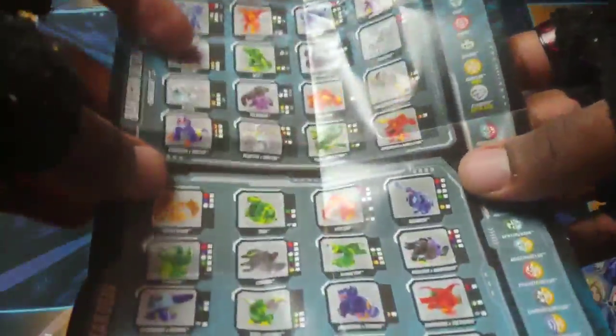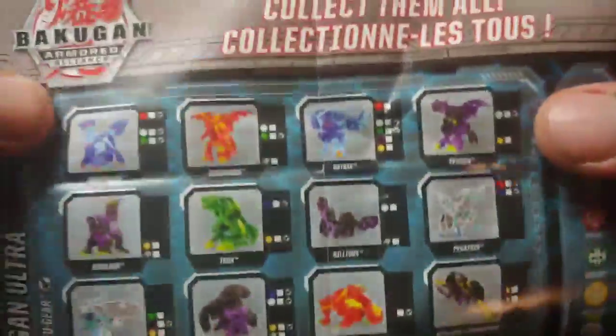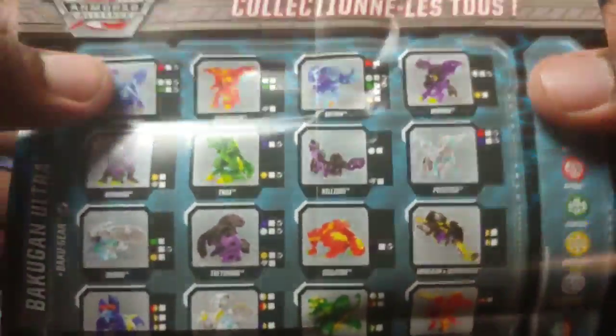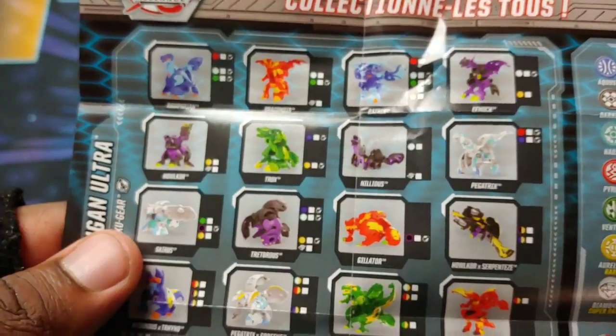Put the cards off to the side, let's look at the instruction sheet real quick to see if they added any Bakugan to this list. It shows off Gilator and — yo dude, they did — they have some of the fusions on here! That's huge. This is going to show future stuff, guys, so anybody wondering what's going to be coming out, this is what'll show it off.